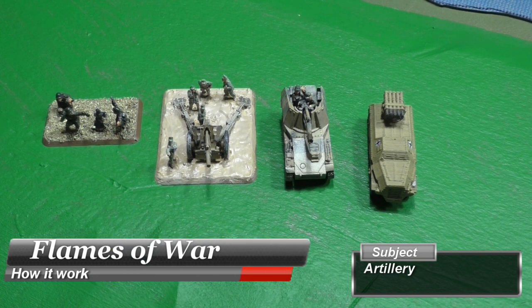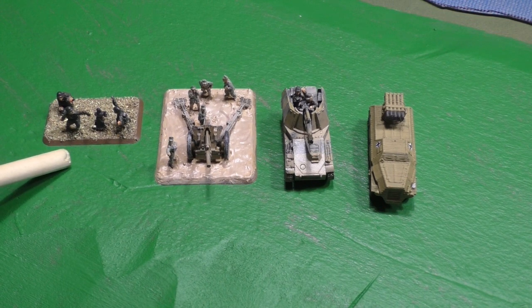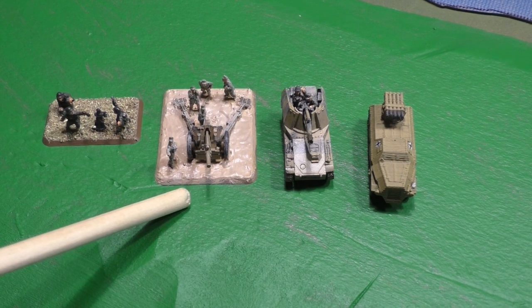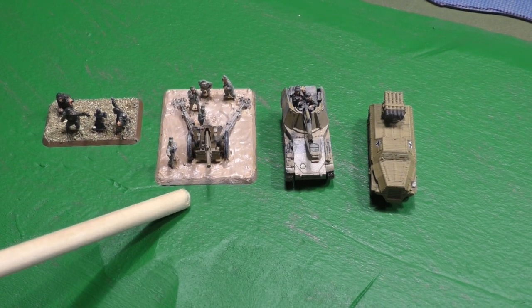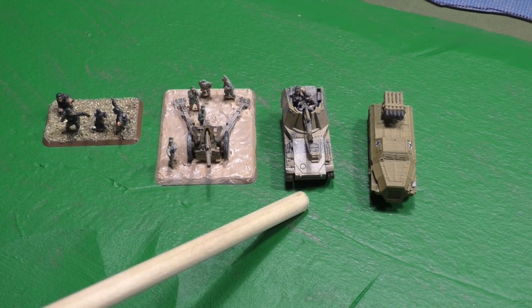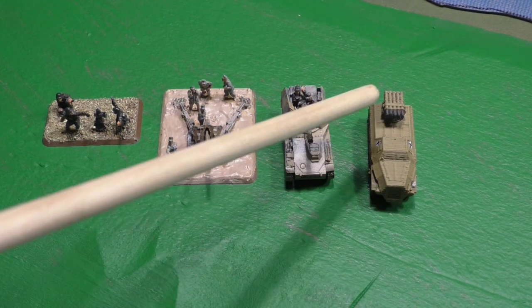This video is about Flames of War and how it works, and the subject is artillery. There are four types of artillery: the mortar, which can be mounted on the back of a half-track as well; the second is the howitzer, just a gun with wheels; the third type is a howitzer mounted on top of a tank — this is a WESP from the German Army; and the fourth type is a rocket launcher — we can see a Panzer Werfer here with the rocket in the back.